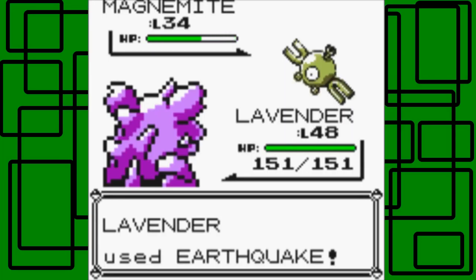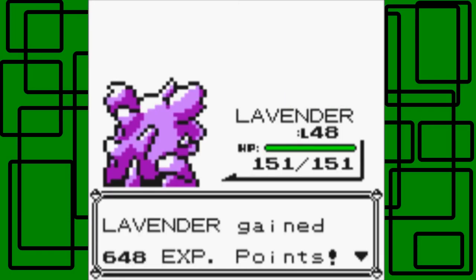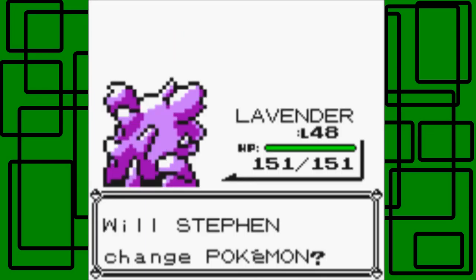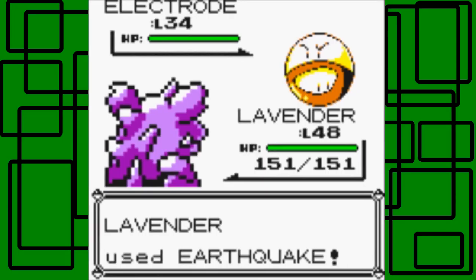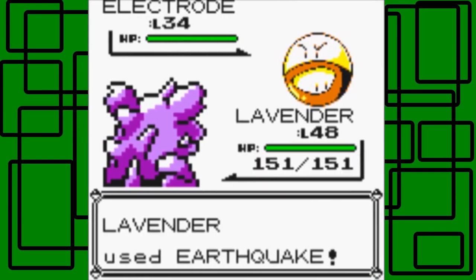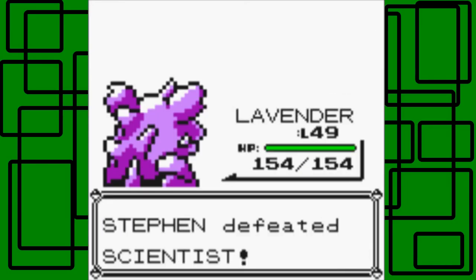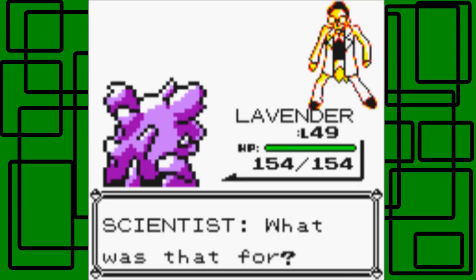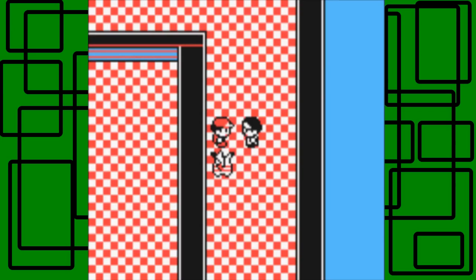Earthquake is super effective — one hit, awesome! Then he has an Electrode at level 34 — Earthquake hits and kills it. Gamera reaches level 49, awesome. Defeated the Scientist — thanks for the 1,700 Pokédollars. At least when you lose you don't have to go back to the Pokémon Center.